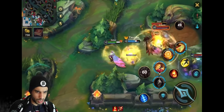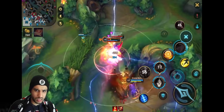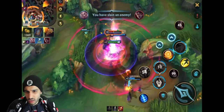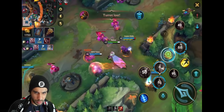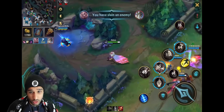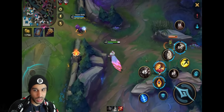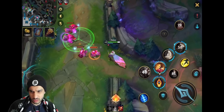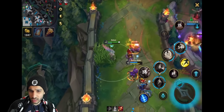He needs to instantly ignite Darius to reduce his healing from his first ability in case Darius hits three people with it - because if that happens they just lose the fight. The ignite was a little late but it ended up working anyway. That was really amazing, they caught those champions off guard. The instant ignite is important to reduce Darius's healing and also reduce the Triumph healing if Darius gets a kill.